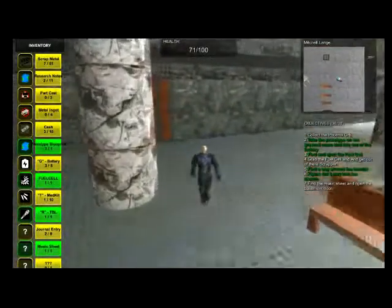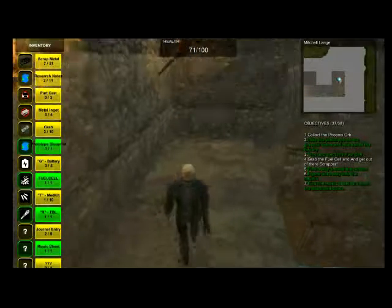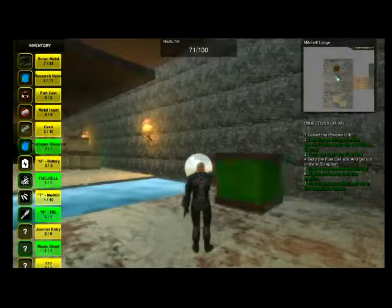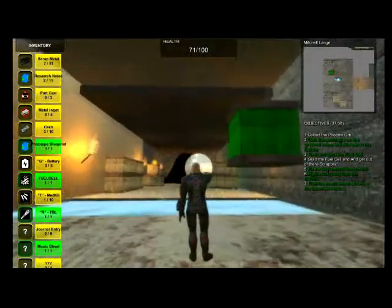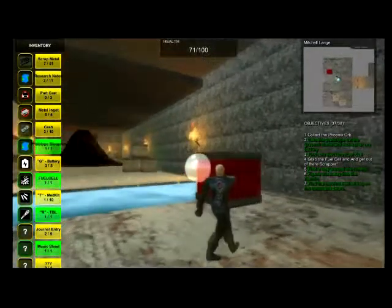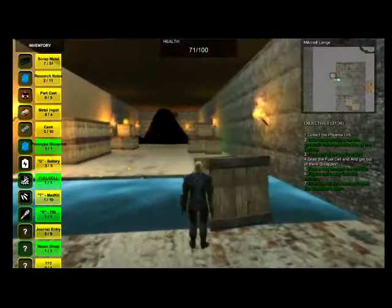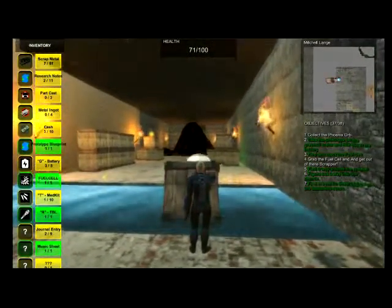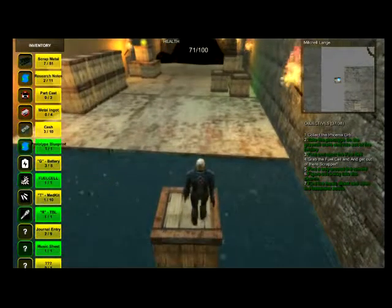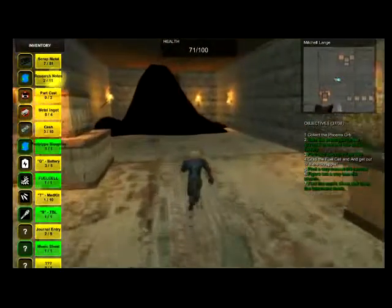Then head down to the basement. Watch out for the broken stairs — go ahead and jump down. Now here you have electrified water, so you need to use one of these crates to make yourself a little stepping stone and go across. Here you'll hear another audio clip giving the player a hint as to what they need to do next.